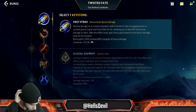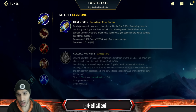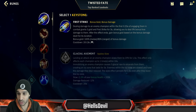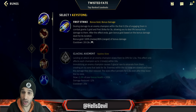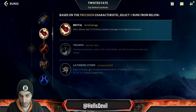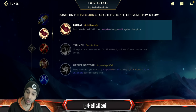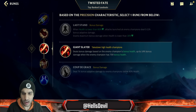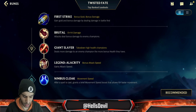For runes, you go First Strike — this is perfect at every stage of the game. You could go Electrocute, but First Strike gives you so much more gold and that's mainly what makes it better. Sure, Electrocute gives more damage in some situations, but the gold gets you more items, and more items means more damage. Even though you're playing AP Twisted Fate, you're going to go Brutal — it's absolutely perfect on TF because you have so many basic attacks. Level one you pretty much beat everyone because you have Brutal and your third ability.